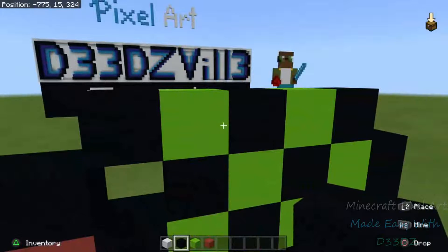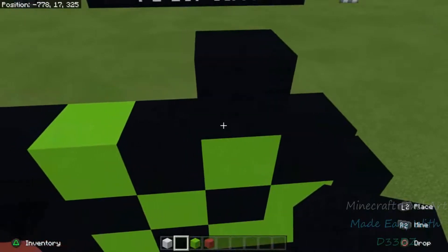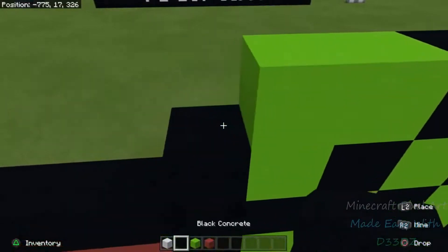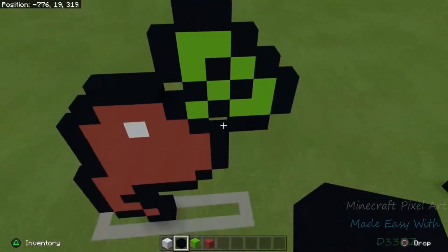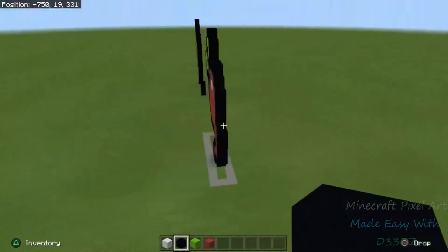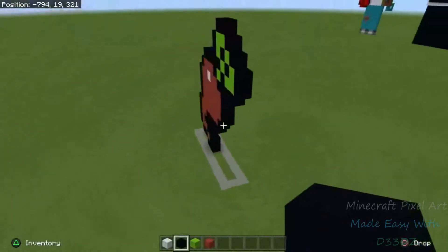Move a line up — above this lime green, throw a black concrete, then lime green concrete, then black concrete, lime green, and then a black. The black should be headed out over the empty space below. One more line up — above this lime green, place a black, then two lime greens, and a black. This is the last line — go right above these two lime greens and top it off with two blacks. And there you go — your Minecraft pixel art Beetroot icon made easy with Deez in minutes!